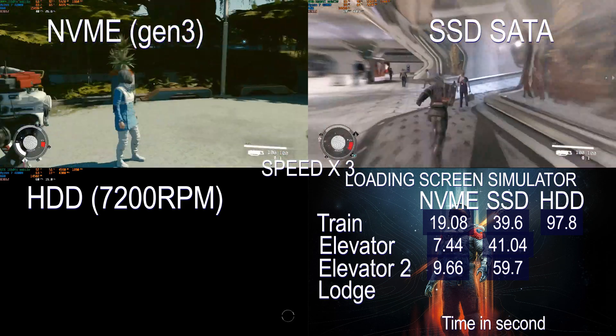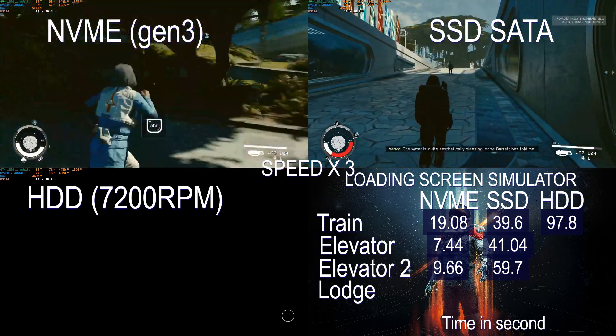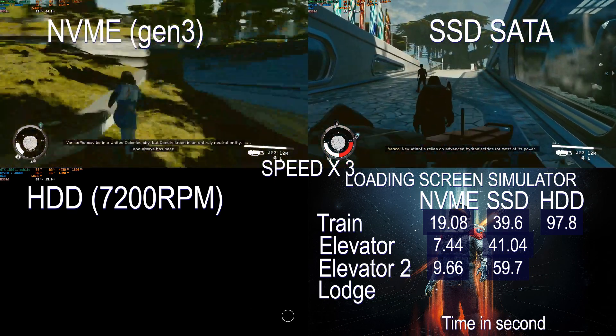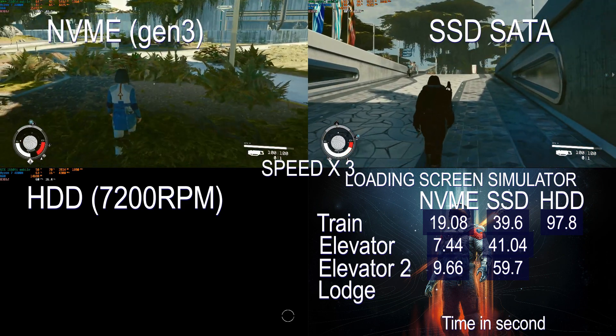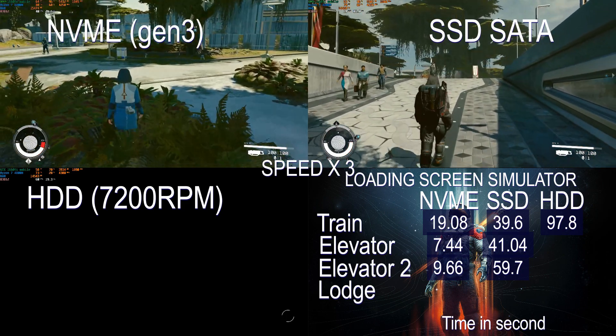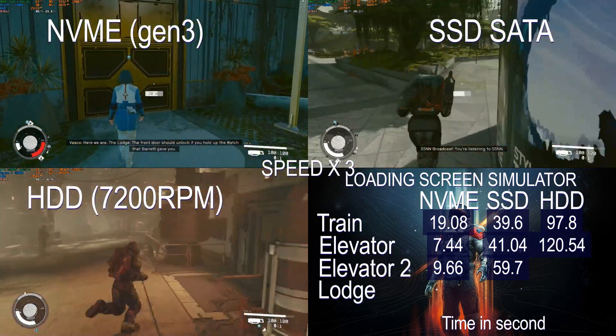Like Todd said, just upgrade your PC so they don't have to optimize their game. Even Baldur's Gate 3 has an HDD slow mode to optimize for that hardware. We just need someone in the community to add HDD slow mode for Starfield — no wonder they say they're going to enable modding, so the community can optimize their game for them without any fee.